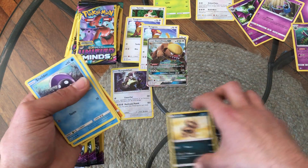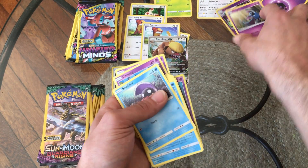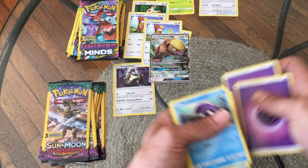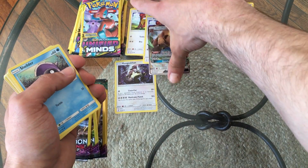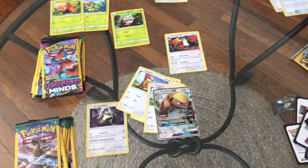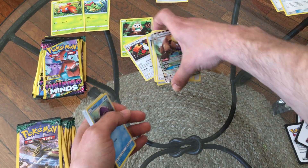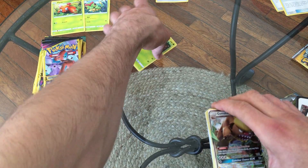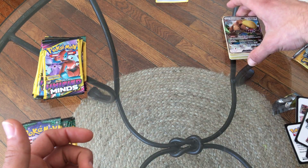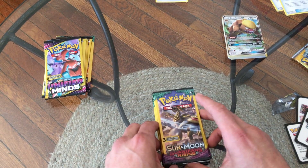You guys let me know your favorite Sun and Moon card from the base set, Guardians Rising, Unified Minds, etc. Recently coming back into this I've definitely realized there are a lot more newer Pokemon than when I was a kid to keep track of, but I like the challenge. We'll put that right there for our Sun and Moon and we will move on to Sun and Moon Guardians Rising.